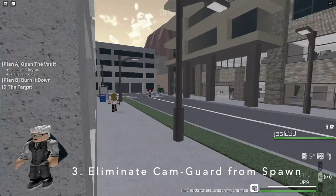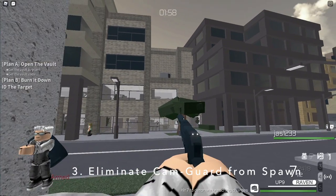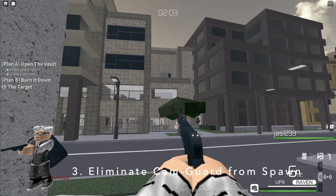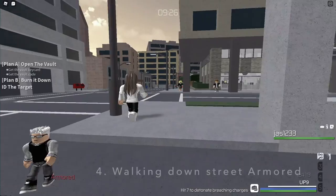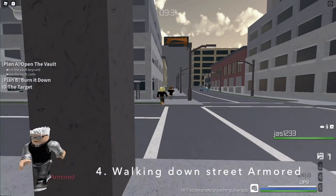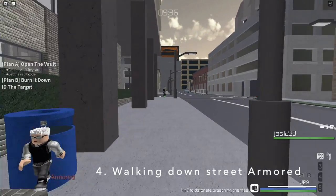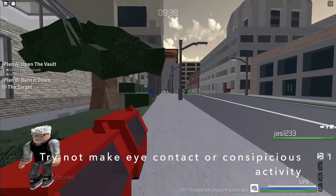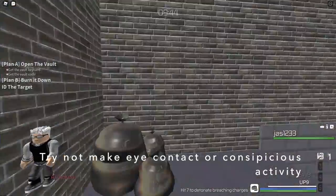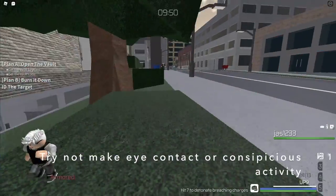Did you know that you can shoot the second floor camera guard from spawn? Just be careful — any civilian can actually notice a breaking window, so bear that in mind when shooting through the window. Did you know that you can walk past the street while having armor on? This includes Aegis, Frontline, Scout, and Raider armor. Just make sure not to do conspicuous activities. This works like a disguise — don't make eye contact, don't sprint or prowl, just walk past the street like a normal civilian. Also don't have visible weapons.